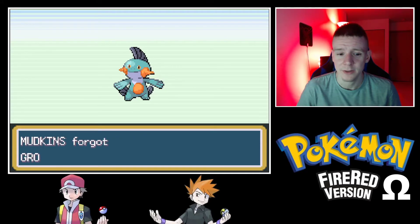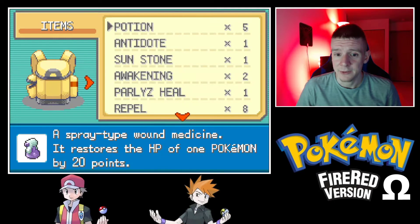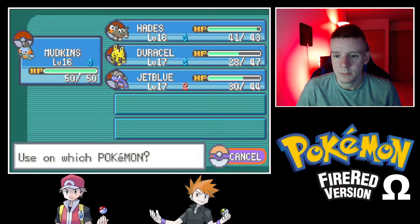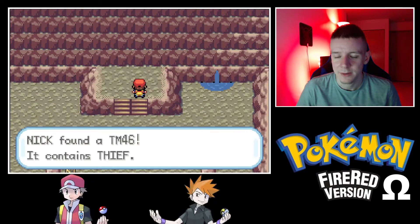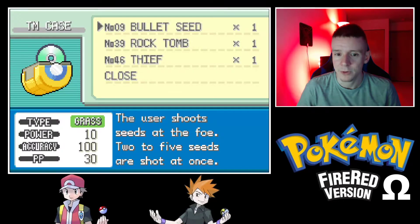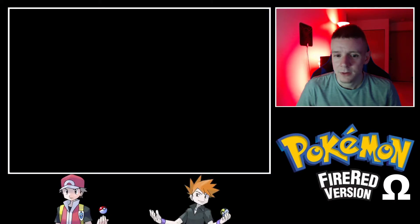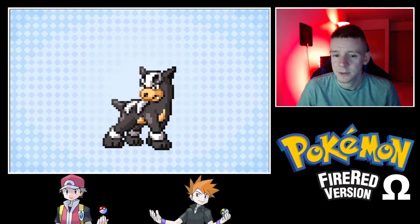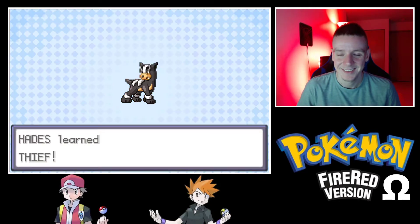Mud Slap is still a useful move for accuracy shenanigans. I did have an Antidote — there you go, Jet Blue has recovered from poisoning. We'll give Duracell a Potion. This is the item we wanted — Thief! It is a Dark-type move, and all Dark-type moves are special in this gen, so it doesn't matter what attack stat it uses. We can teach this to Hades. We'll delete Howl and force this TM into Hades's head. Hades has learned Thief!